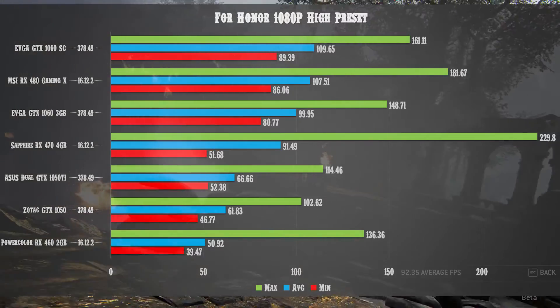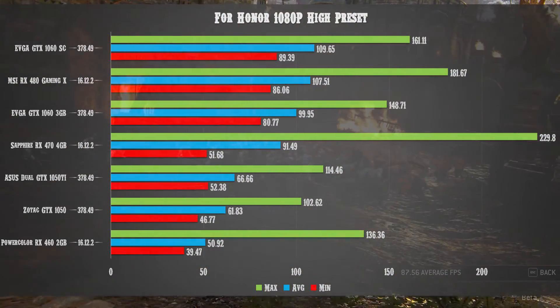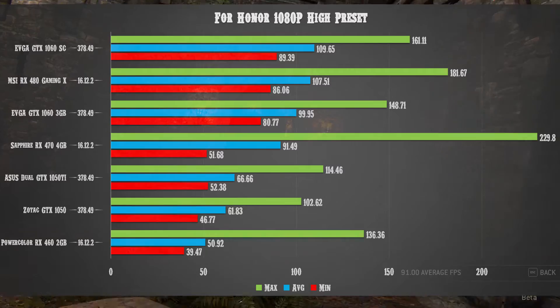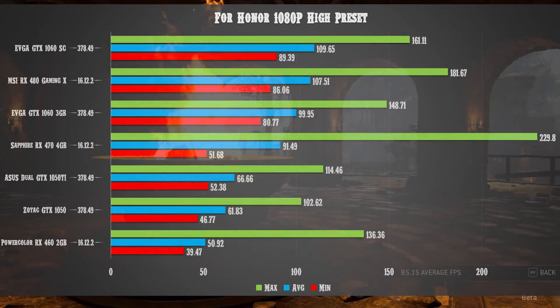The GTX 1070, 1080, and Titan don't have direct competition right now and aren't in stock, so we'll skip those for today. At 1080p with the High preset, starting with the PowerColor RX 460 2 GB: minimum FPS of 39.47, average of 50.92, and a max of 136.36. Notably, For Honor requires a minimum of 30 FPS for online play, otherwise you'll be booted from the session.